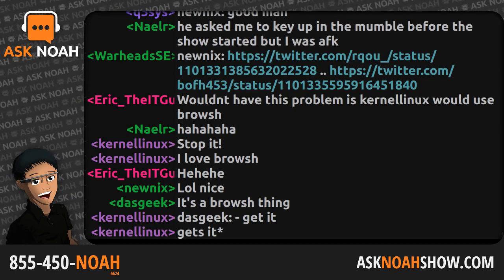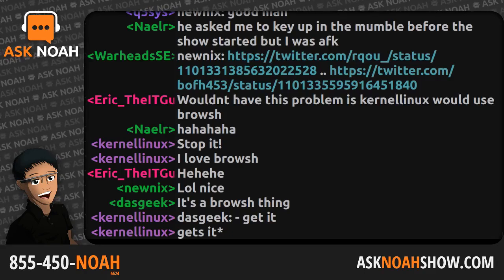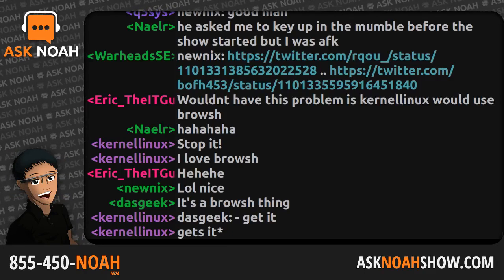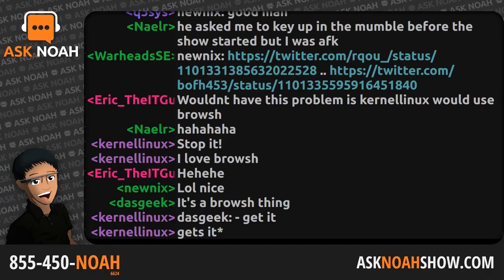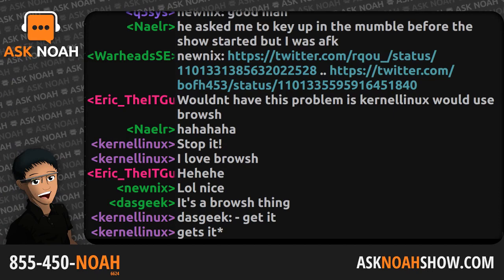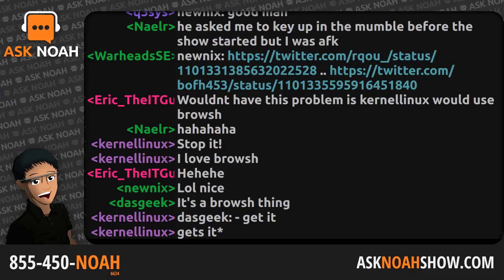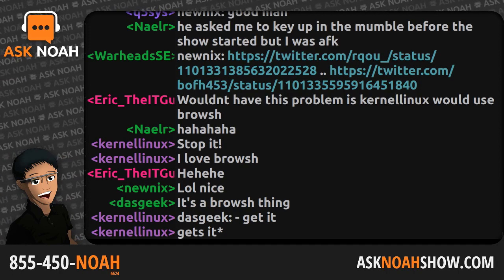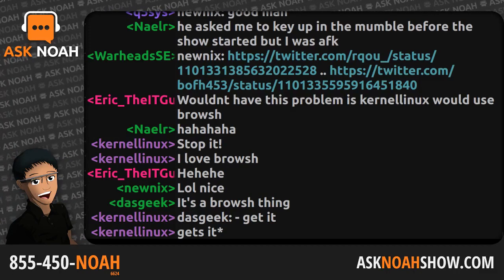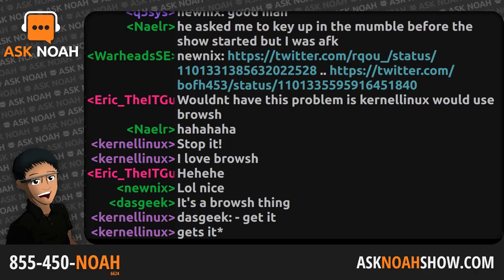Creating an operating system from the ground up is a monumental task — one of those things I look at and stand in awe. You created an operating system. I have to ask: with the break in backwards compatibility for 64-bit releases, does the project want to continue blazing its own trail, or do you ever see a point where you'd use an existing kernel — a BSD kernel or a Linux kernel — so you guys can focus entirely on the UI design?